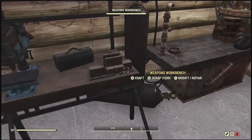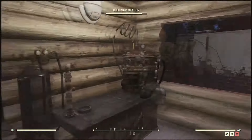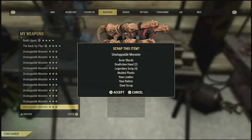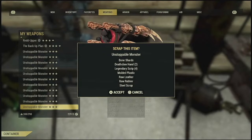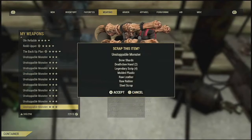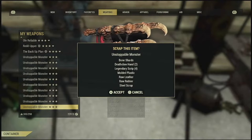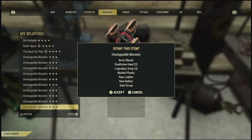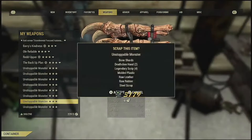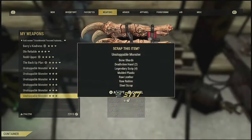Scrapper does say more scrap, so maybe not just script — not script, scrap. I didn't even notice that. There wasn't one. That was going to break my house, but yeah it's probably scrap not script. Still four legendary script though. It's gonna give me both the hands back! So technically, as long as I grind bone shards, plastic, leather, rubber and steel, I can just keep making Unstoppable Monsters in theory.